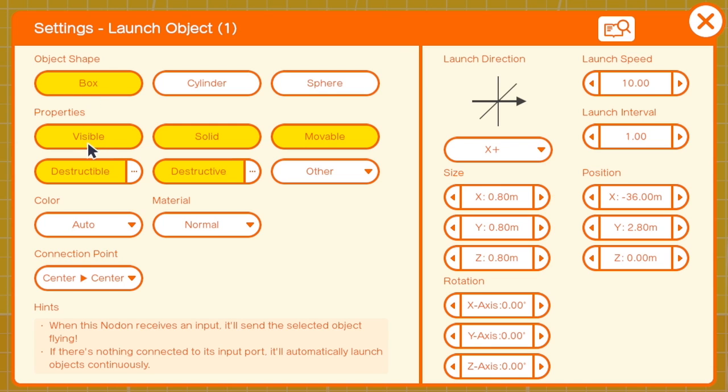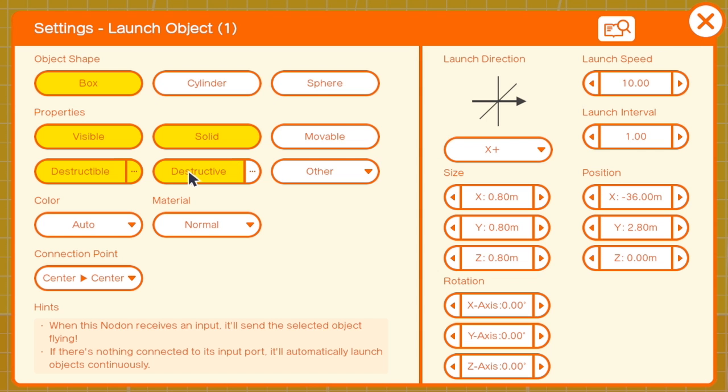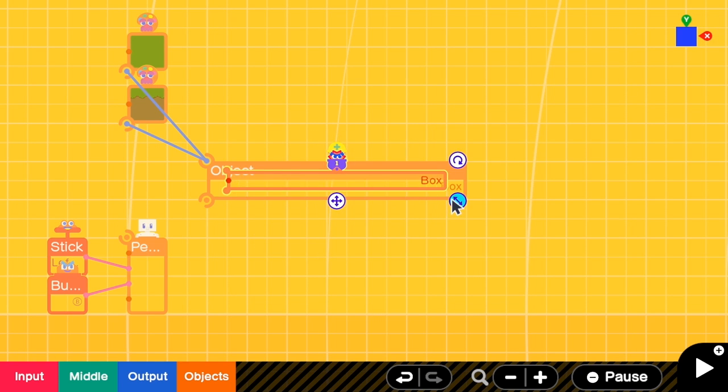I have to go to the settings and change the shape to be Box. For the properties, let's keep it visible for now so that we can know what's going on. It should be solid because we want our person to stand on it, not movable because the box should be stationary. For the destructible setting, it should only be destroyed by Destroy Object. Remove Destructive as well. Close it. Then we have to resize this to match the size of the box.